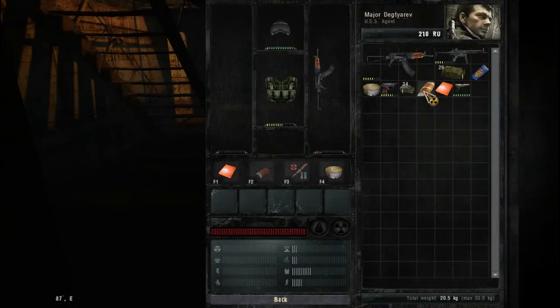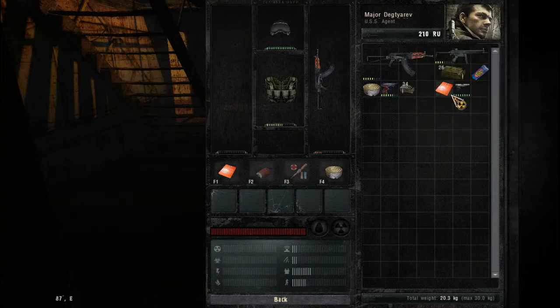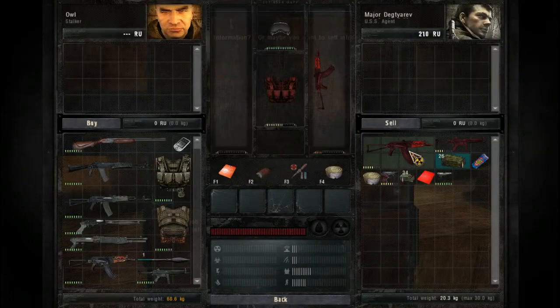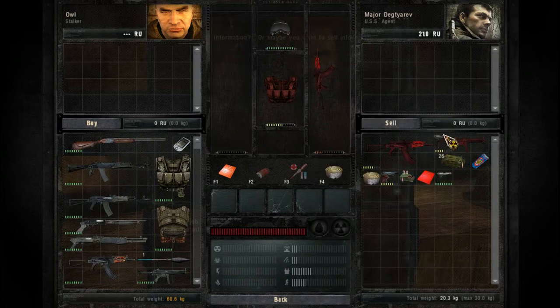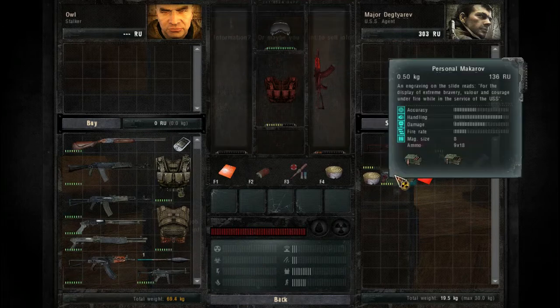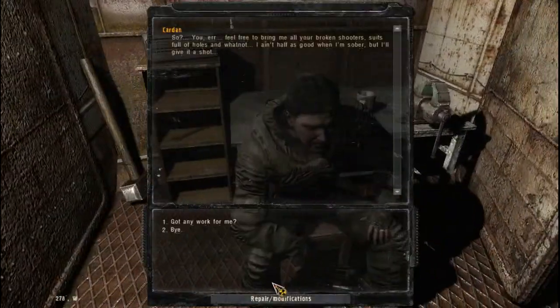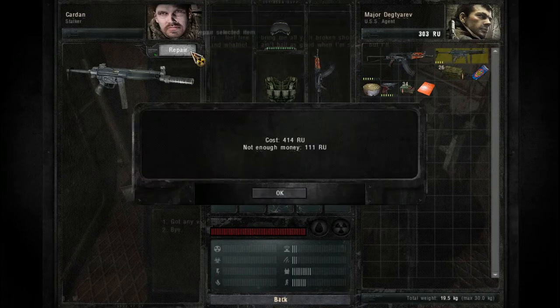We're a little bit hungry, so we eat some bread. Now we have 303 rubles. Let's go and see whether we can repair anything else. We're still a little bit short — actually, we can repair this.